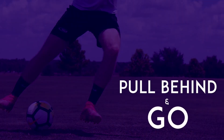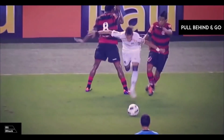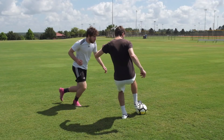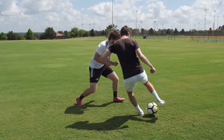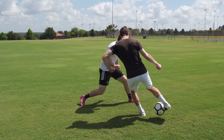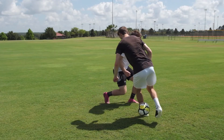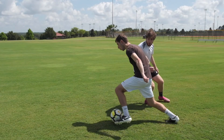Pull Behind and Go. When a defender is trying to steal the ball, use the underside of your foot to pull the ball back. Then use the inside of that same foot to push the ball behind your leg. Finally, bring your other foot behind the ball and use it to push the ball past the defender.